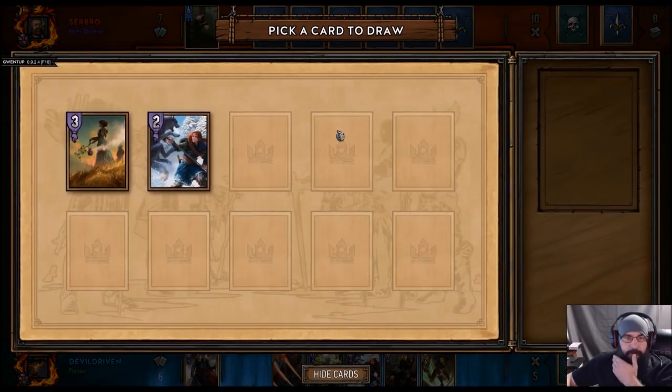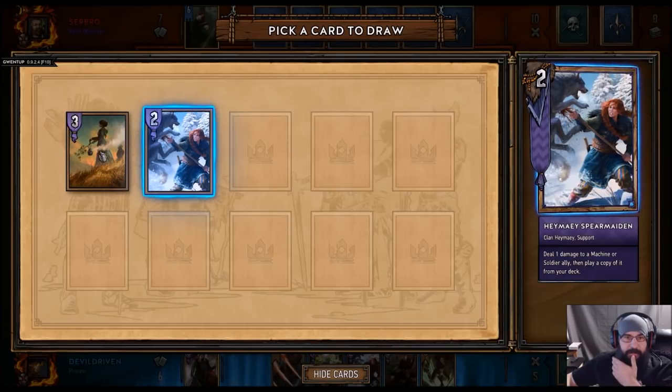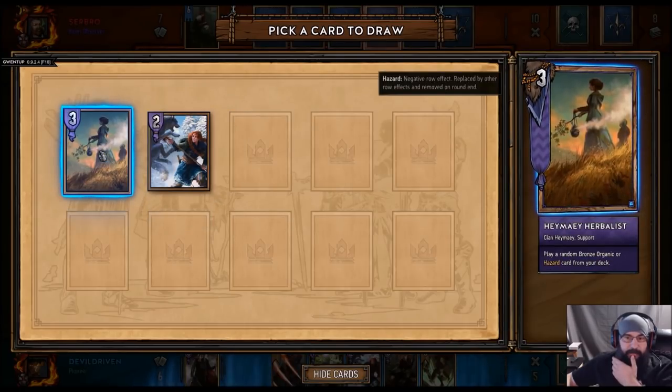He is here. We can spawn rain — this isn't going to work. How do we not draw any machines? This will pull rain though, for sure.